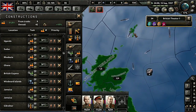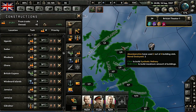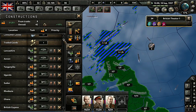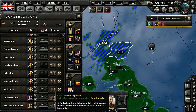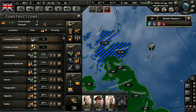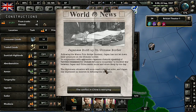We will build synthetic refineries here in Aberdeenshire in the Scottish Highlands. We just got more military factories, so that's good. Let's bring this all the way to the top so we can start producing some oil on our own.